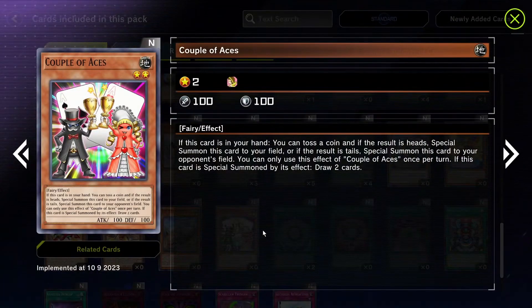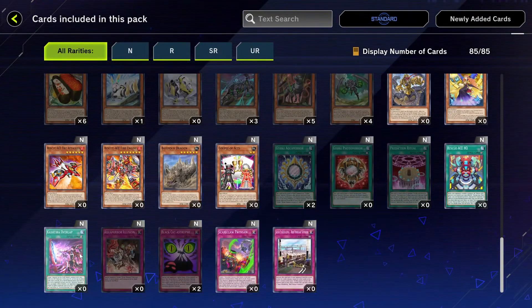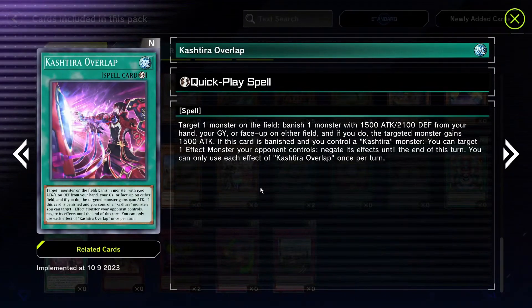We've got an Aces monster — if this card's in your hand, you toss a coin. If heads, you special summon it to your field; if tails, it goes to your opponent's field. If special summoned by this effect, whichever player controls it draws two cards. It's literally Cup of Ace except it's a monster, so now Exodia decks have more tools. Exciting stuff.